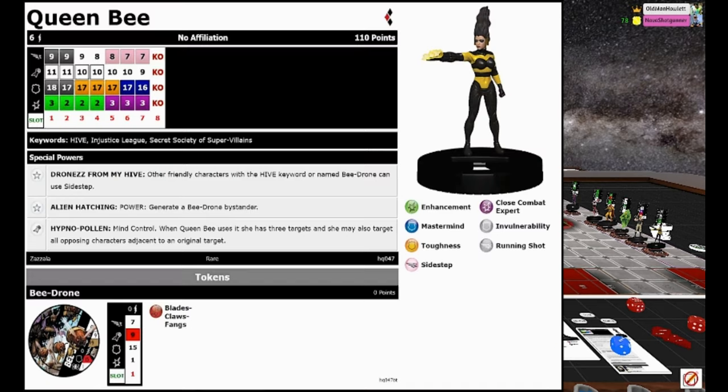Next up is Queen B, my heavy hitter — which will kind of let you know how good this team is. She's number 047, also a rare. She starts with Running Shot and a special attack power that is Mind Control. When she uses it, she has three targets and may also target all opposing characters adjacent to an original target. So it's like energy explosion Mind Control — not as bad as it seems, but not quite 110 points worth. No Willpower.